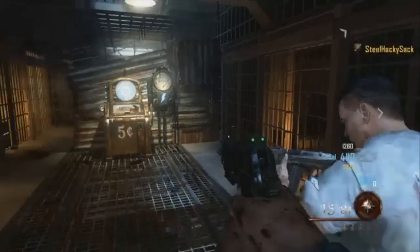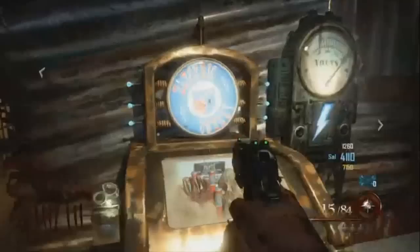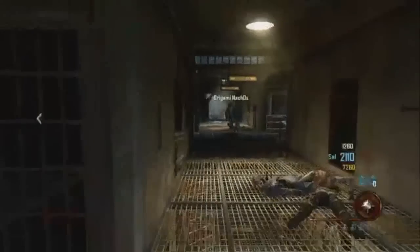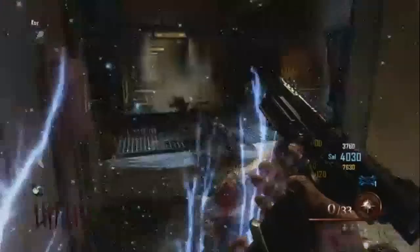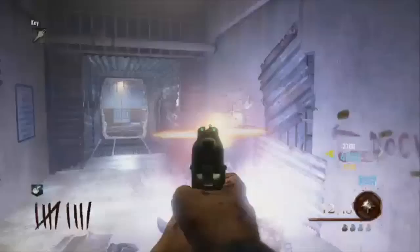With the new zombies comes a new perk. It may say five cents on the machine but it's going to cost you two grand. It's called Electric Cherry. Every time you reload after drinking Electric Cherry, a shock charge comes from inside you. You can see it here — as this player reloads his gun he shocks everything around him. This is going to be very helpful because reloading is one of those times when a horde of zombies smacks you.